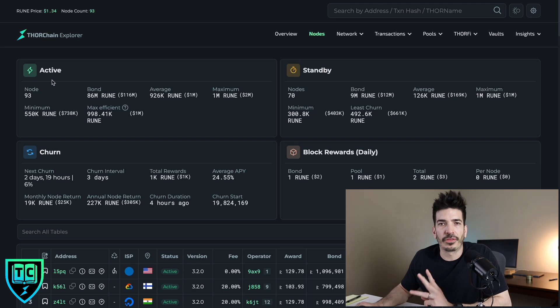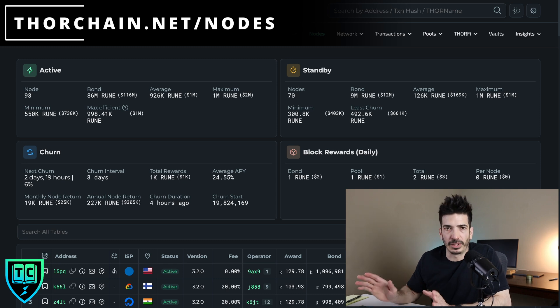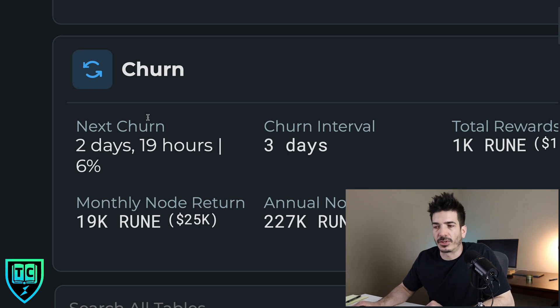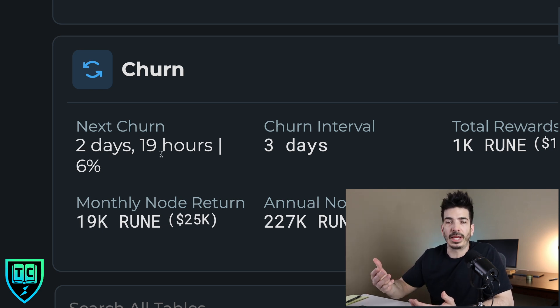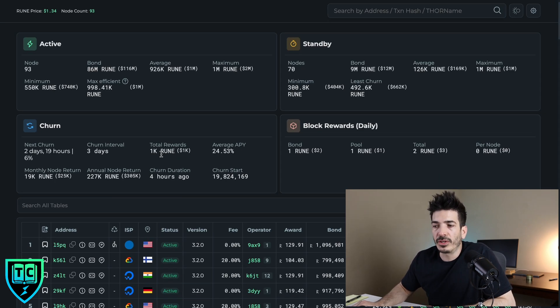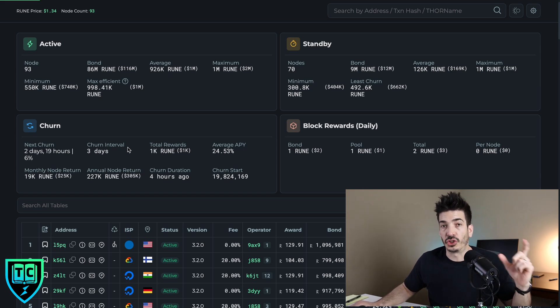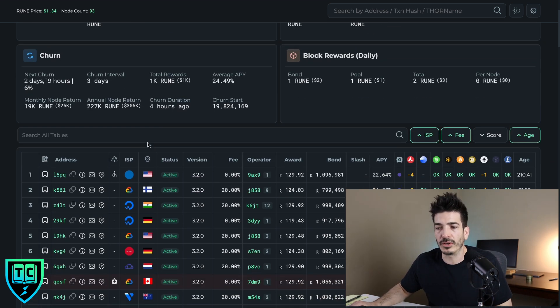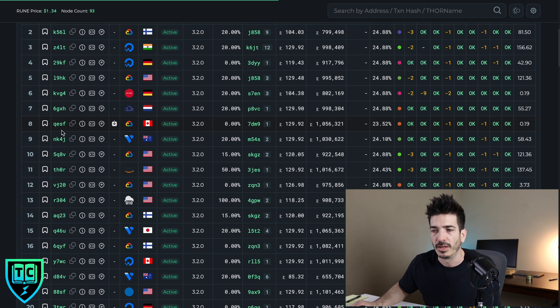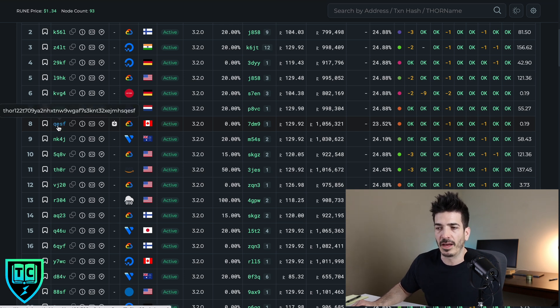If you do bond to a node, what do you need to look at to monitor your position? There are three main web pages. The first is ThorChain.net/nodes — I'll have links to all this wherever the video is posted. It has a countdown for when the next churn is going to be, so you can see what's going on with your node. You'll know your node's address when you work with them, and you can search for their address on the left-hand side. This node ending in QESF is a good example.